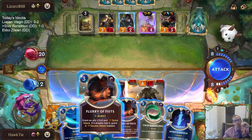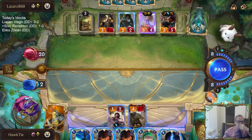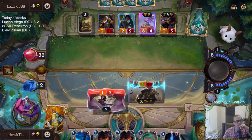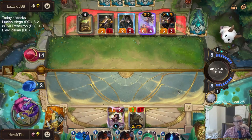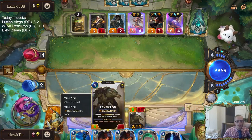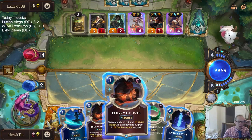I can't just cast Flurry of Fists first — they're just not going to block. It has to get the Quick Attack first, so I have to play Flurry of Fists after it gets the Quick Attack. My plan was to use Flurry of Fists, then plus three plus zero on Twin Disciplines, then Spirit's Refuge.